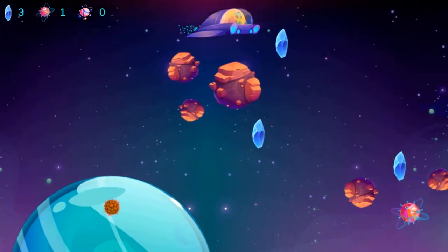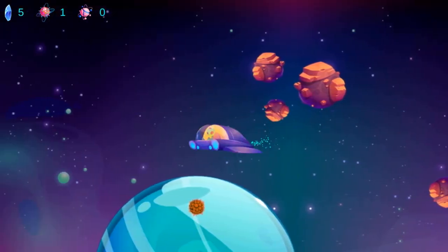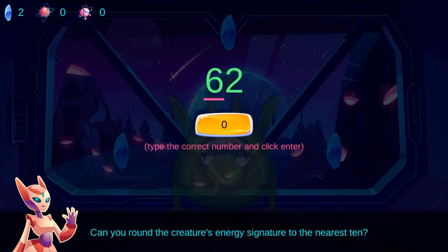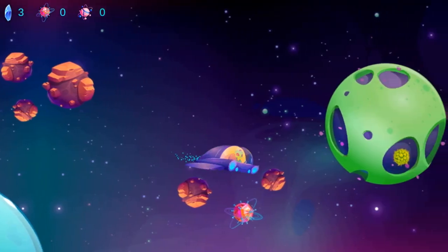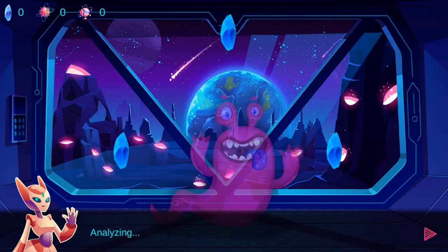You must use the keyboard arrow keys to navigate the spaceship through space to collect blue crystals to rescue aliens by answering rounding off questions. Use your math skills to correctly select the correct answers by using the mouse to click on the right option for rounding up or for rounding down.